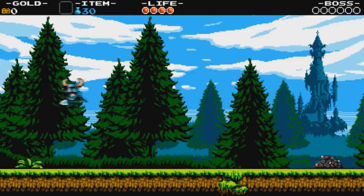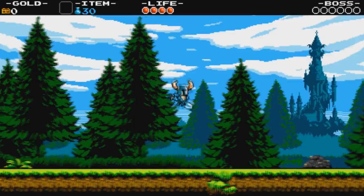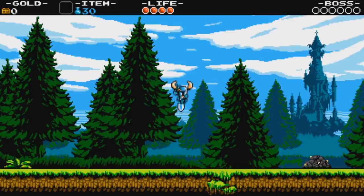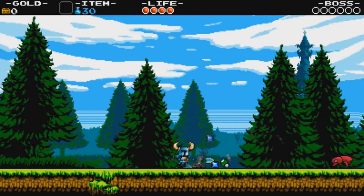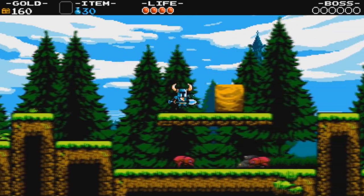You can jump — I'm saying A button, but it's probably whatever button corresponds to jump on your controller. You can also use a button to swing your shovel around. One thing that's cool is you can also use the shovel in midair. And if you're a fan of DuckTales, you can do a downward strike with your shovel as well — this will hurt enemies and you can also bounce off of enemies too. You can also use the shovel to dig up dirt piles and find treasure, which you'll need to purchase a variety of upgrades.